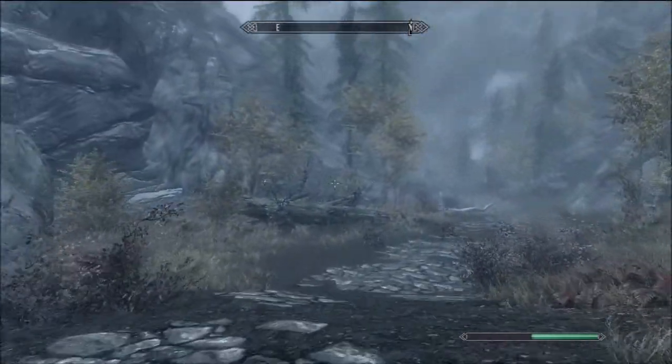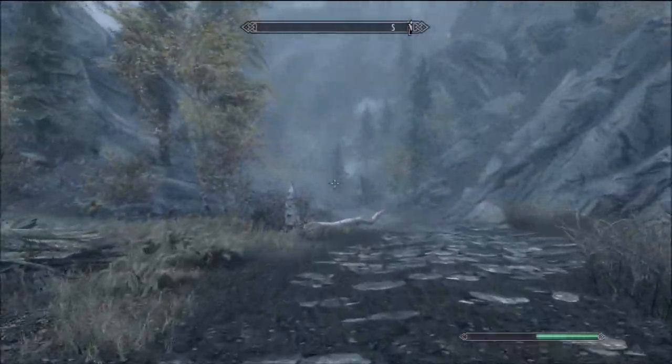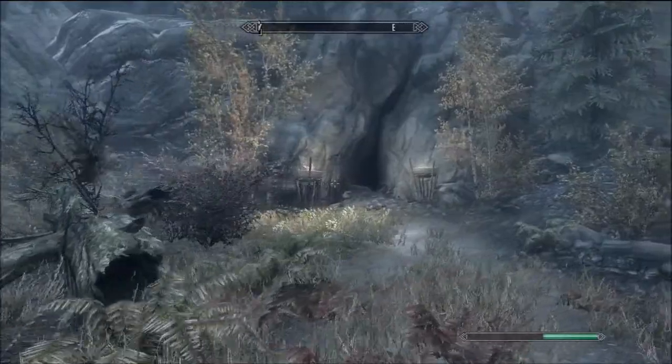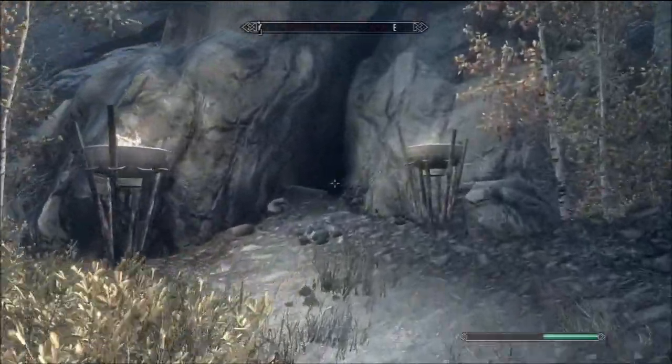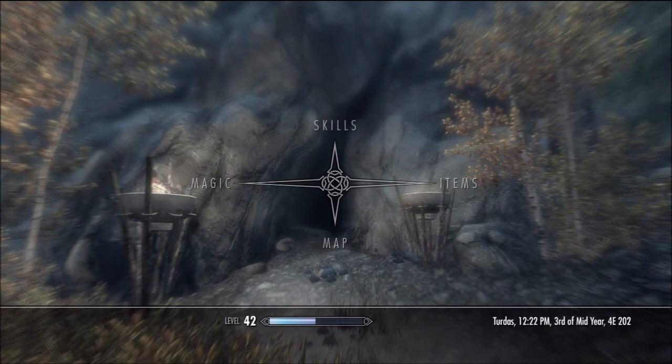There are hollowed out trees — it's kind of hard to see. But there are torches illuminating the way inside, so if you go in there, it takes you to Fort Dawnguard. It's about a two-minute walk from the area where you come out.